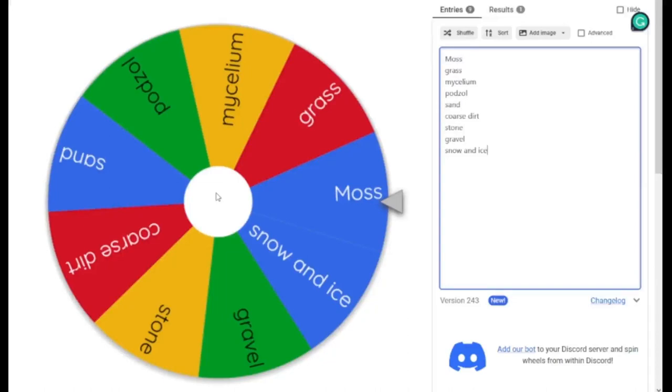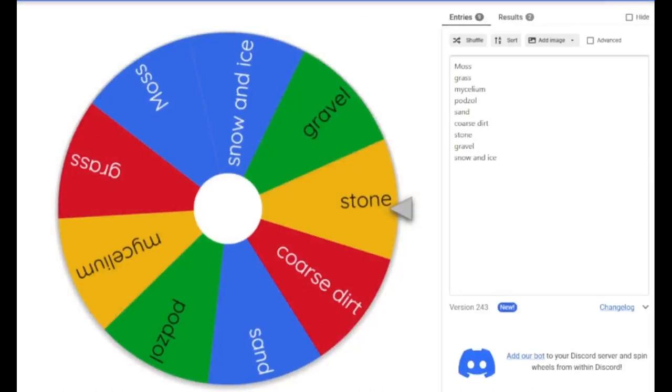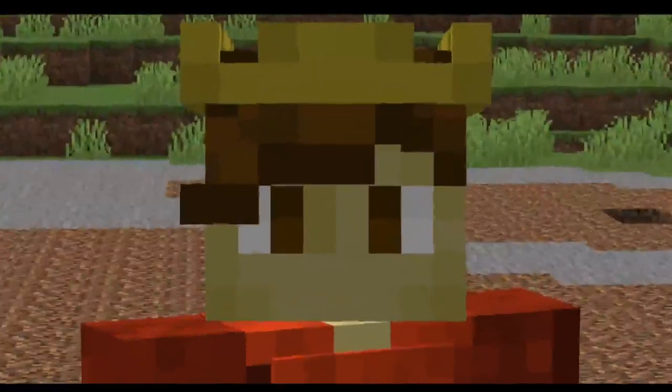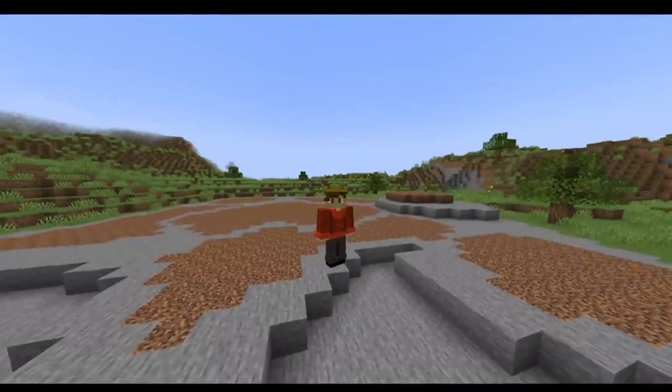Now we need to know what ground block we're building out of. We got stone. Before I show you the finished product, I just realized that if the whole biome was completely stone I wouldn't be able to put any plants in, so I am going to spin the wheel again — please give me something that I can grow plants on. Hopefully that works. So far this biome is very interesting.